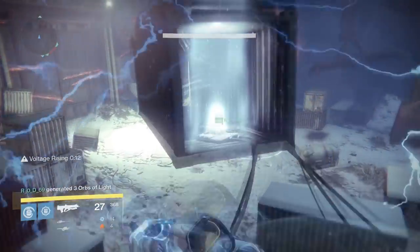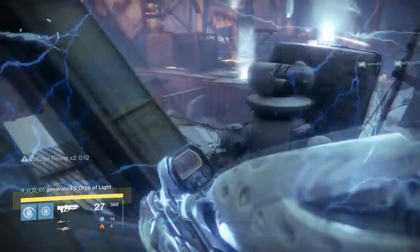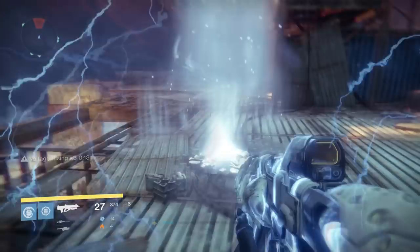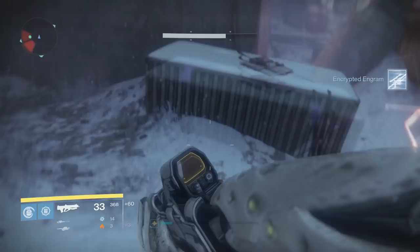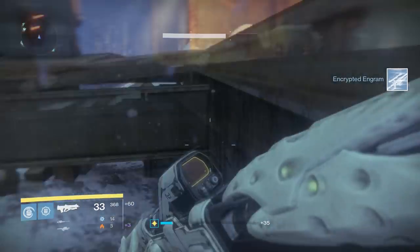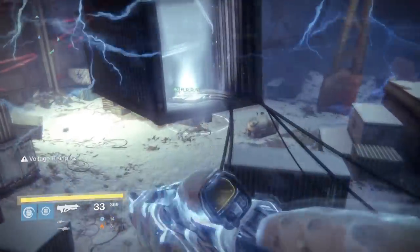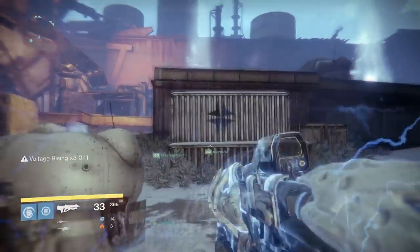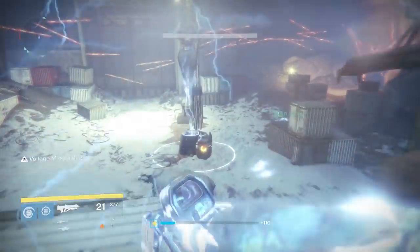The devices have a small monitor on the front with a circle that fills up as you charge them. Since there are three objectives, assign your team of six as two-two-two, two people to each device. Have one person stay at the device and kill all the adds — especially the energy eater shanks, because they will drain the devices of their much needed energy. The other person runs around, collects charges, then comes back to slam and power the device.